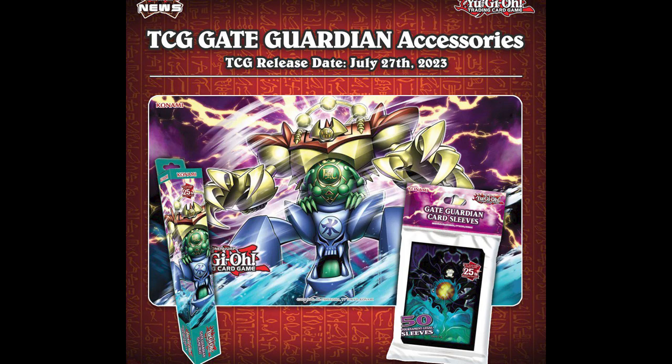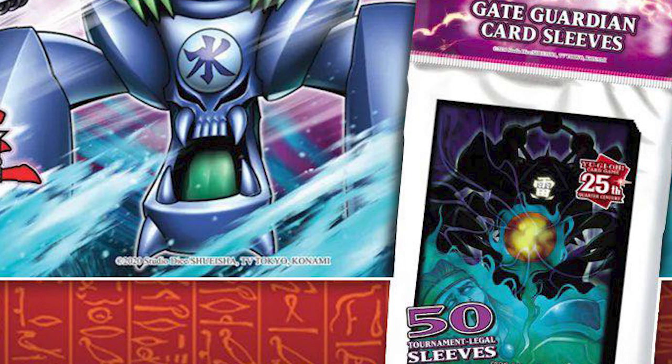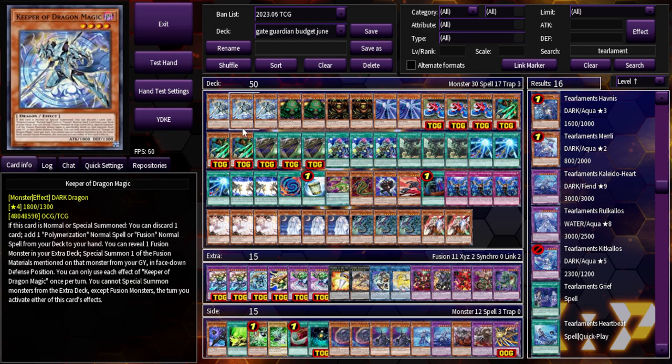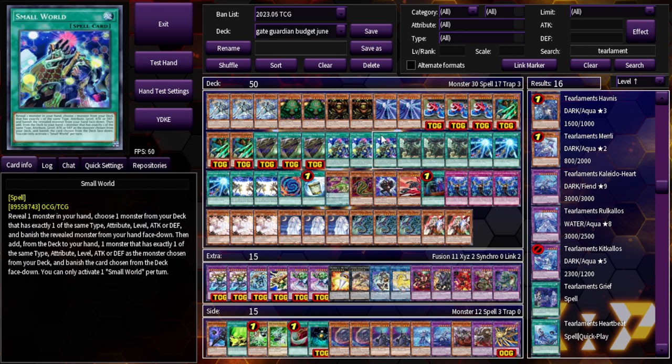You might be wondering why the new Gate Guardian sleeves Konami is releasing this month only come with 50 sleeves. There's a reason for that — Konami knew that if they couldn't give enough sleeves for a main deck and extra deck, they could give enough for the perfect main deck for a Gate Guardian, which I've personally found to be 50 cards. It sounds crazy, I know, but 50 cards is a lot, and the deck already struggles with making and breaking boards.